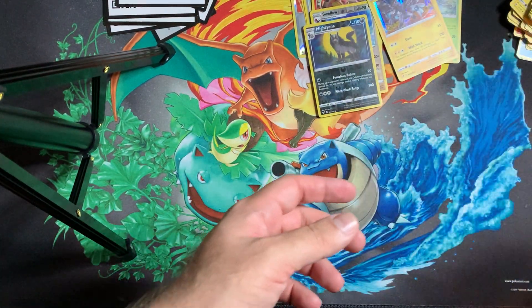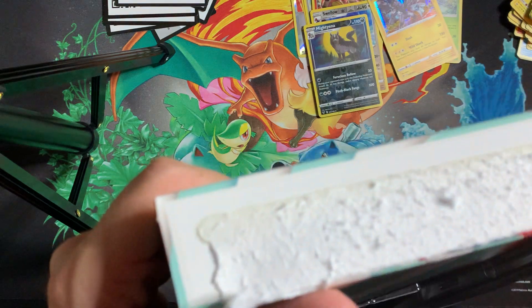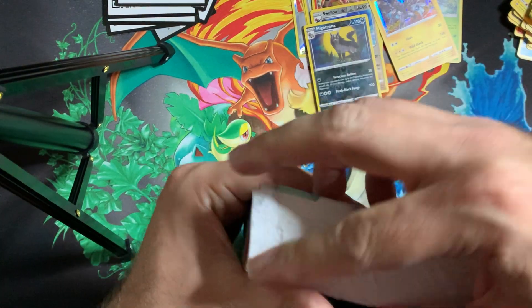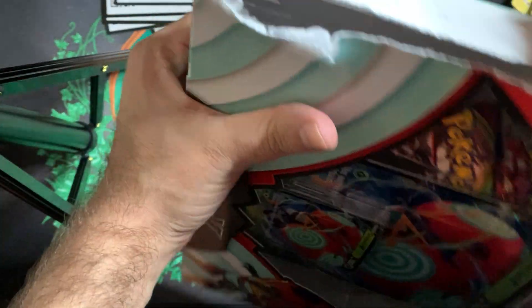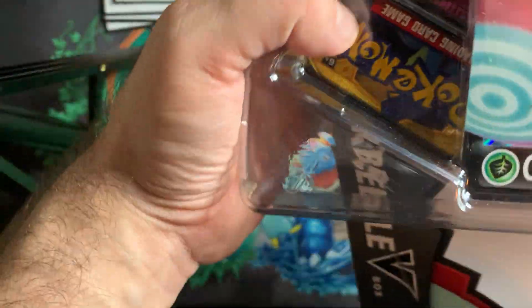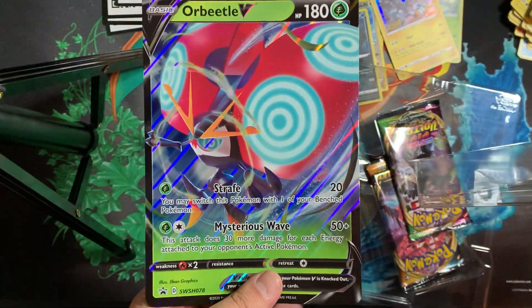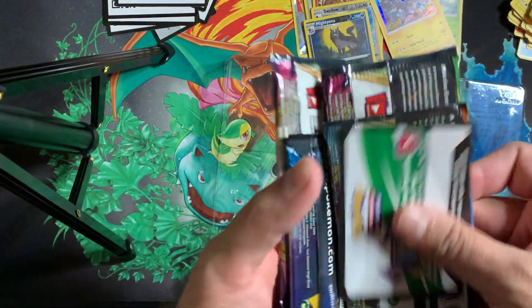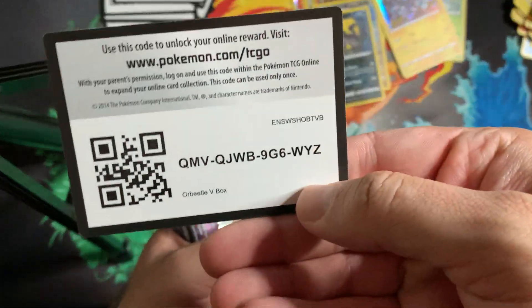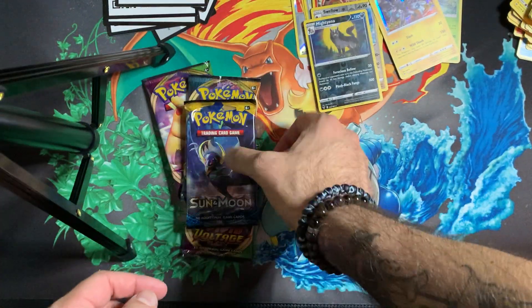Finally got the Orbeetle box open — why can't they make these things easier to open instead of just fraying. We got the giant Orbeetle V card as well as the mini one. Here's the code card for the Orbeetle box: two Vivid Voltage, one Darkness Ablaze, and one Sun and Moon. I'll happily take a Darkness Ablaze. Hopping straight into the Sun and Moon pack.